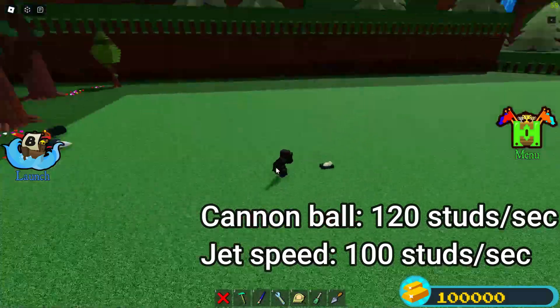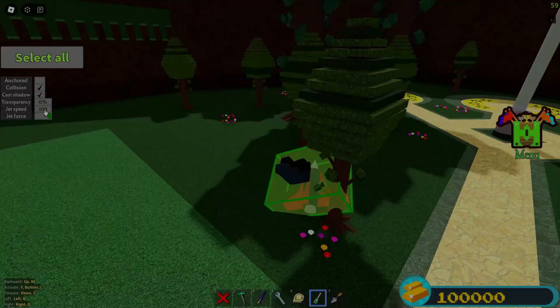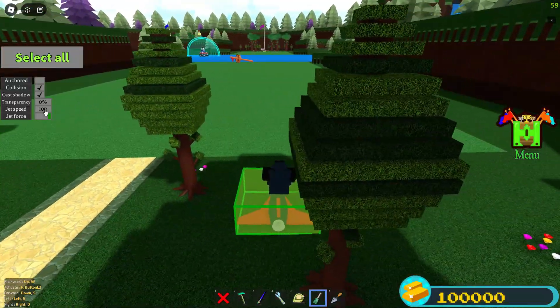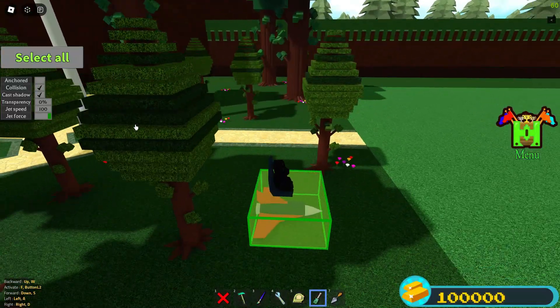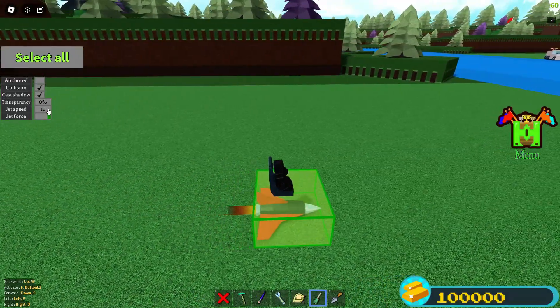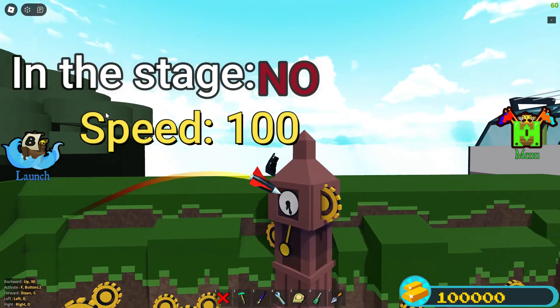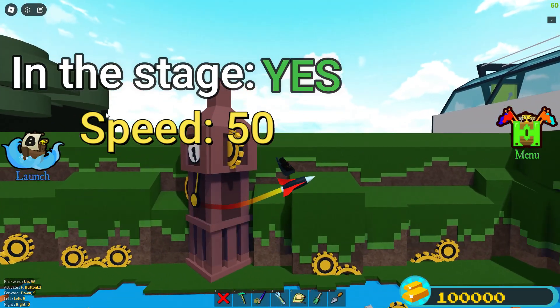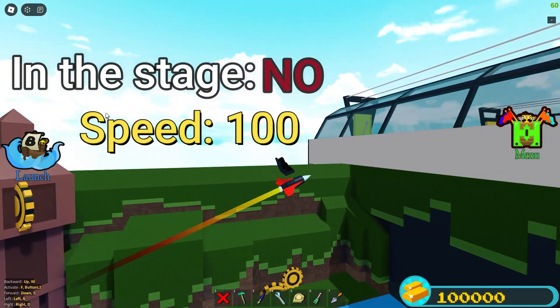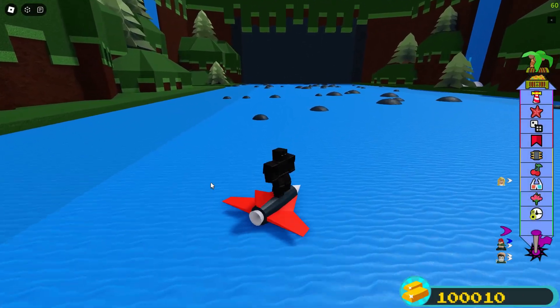A cannonball is just slightly faster than a jet. Jet speeds are very simple — for example, jet speed 100 means it's going 100 studs per second, and 50 is 50 studs per second, and so on. There is also a limit in the stages where it lowers your speed to only 50 studs per second. A big downside of jets is that they only have one hit point, so anything can take them out.